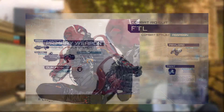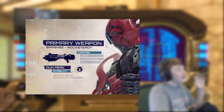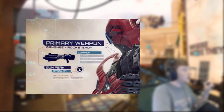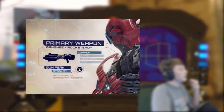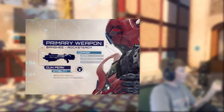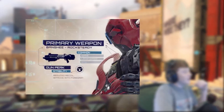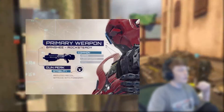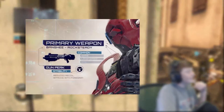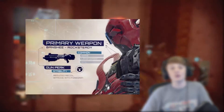This gun is called a Banshee. There's a Banshee in Black Ops 3 but it's a different style. Here it has a primary weapon — the Banshee — with the 'Rock Steady' gun perk for stability to reduce recoil, and then a foregrip. On the right, if you look closely — the images aren't the best quality — it says common, rare, legendary, and then epic. This is what Advanced Warfare did.